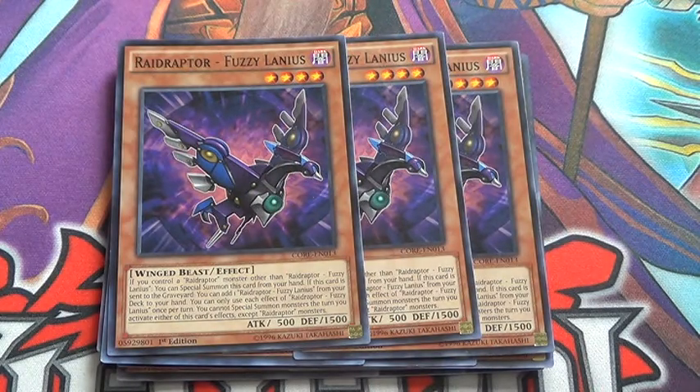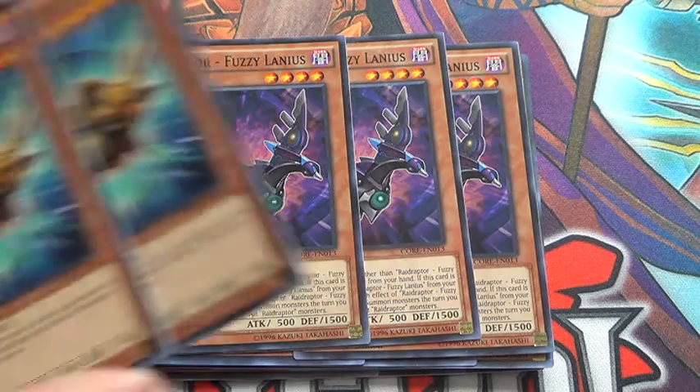Triple Fuzzy Lanius — he's basically a board presence for the deck, where he can special summon himself if you control another radiator. And then once that card is sent to the graveyard, you can search a copy of himself, and then Force Strix's effect will go off and you search a copy of another radiator.